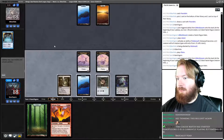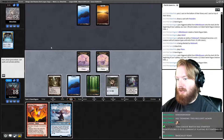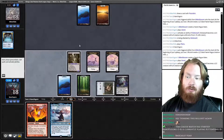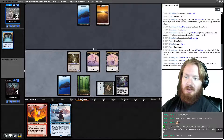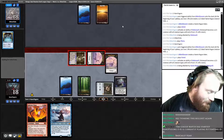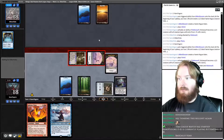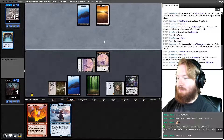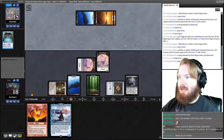Get another token. We draw Urza. Play a Forest. Fire up Mutavault, go to combat, attack for three. There's a cat over there not wanting to play. We take our opponent to 15 and pass. Opponent plays a Plains and they have a Gideon Blackblade.